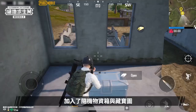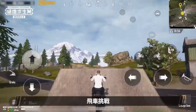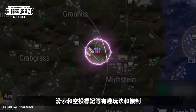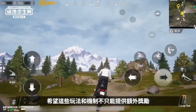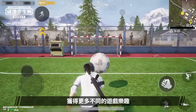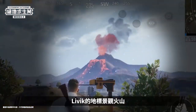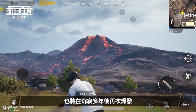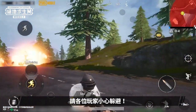In the official release version of Livik, we've added random crates, treasure maps, wild berries, soccer challenge, vehicle ramp challenges, zip lines, airdrop markers, and other fun gameplay and mechanics. We hope these new mechanics will give you extra rewards, allow you to have even more fast-paced and exciting battles, and provide you with diverse sources of enjoyment. What's more, Livik's iconic volcano is getting ready to erupt again after many years of dormancy. When the volcano erupts, remember to be careful and take evasive action.